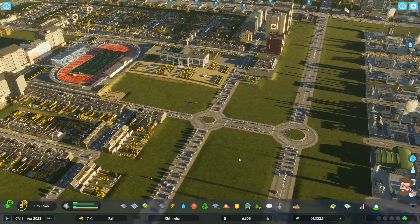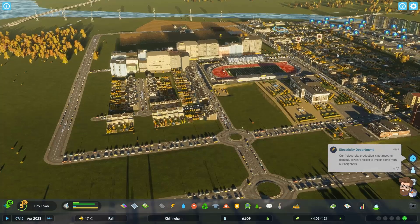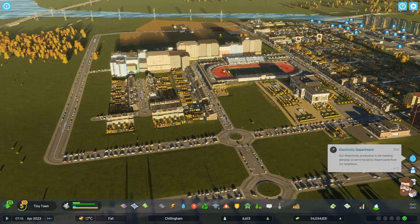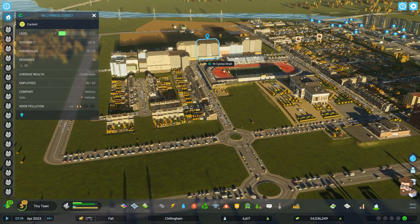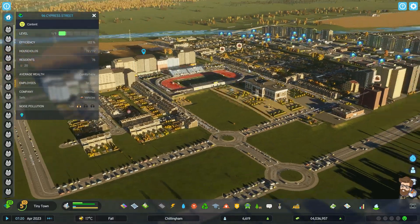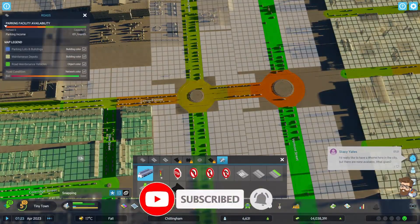Hello everybody, it's Steve. Welcome back to Cities Skylines 2 and my village of Chillingham. In the last video, we kind of built up this whole section. We've got the high school up and running, some more houses built up, some mixed-use structures — commercial on the bottom, residential on top — and some farms built up. In this video, I want to work a little bit on the roads and trying to get everybody connected a little bit better.